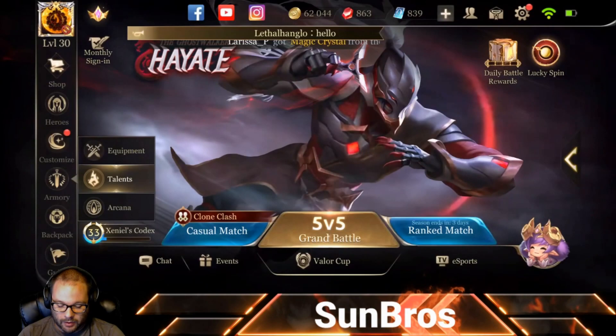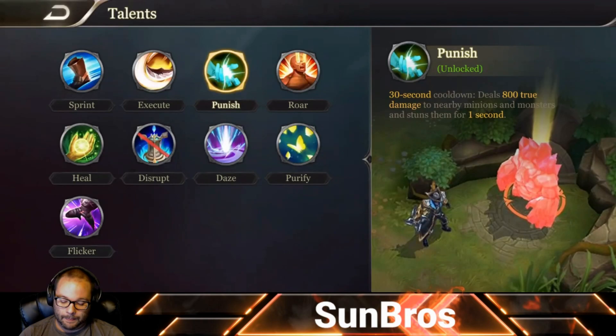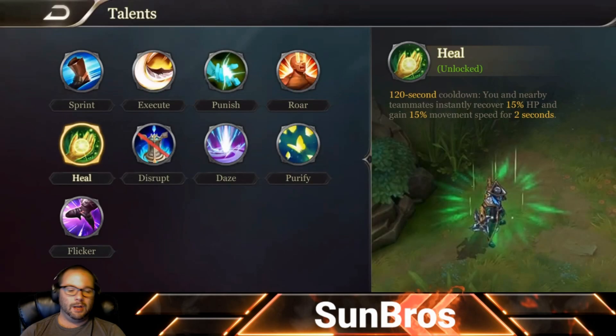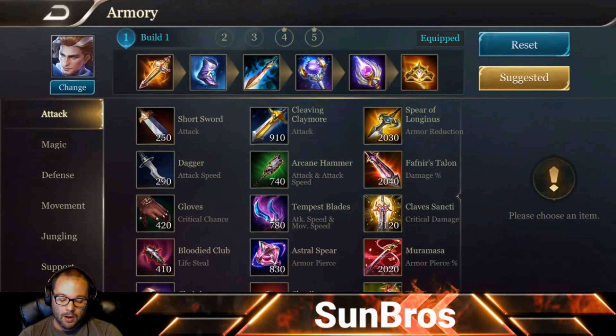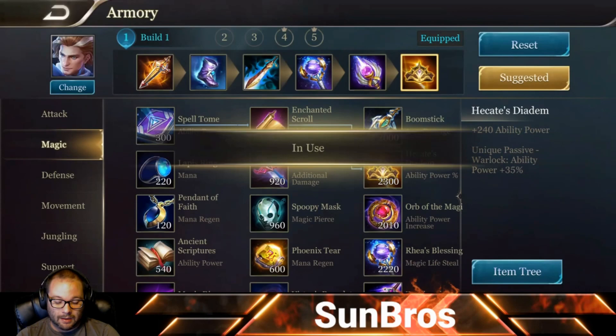For talents, we're taking Punish for jungle. If playing mid lane, take Heal or possibly Purify if you're worried about crowd control — though you don't really need Flicker since you can hit Dimensional Walk to become immune to CC. Personally I take Punish and Heal. To recap the full build: Loki's Curse, Enchanted Kicks, Apocalypse, Rhea's Blessing, Staff of Null, and Hecate's Diadem.